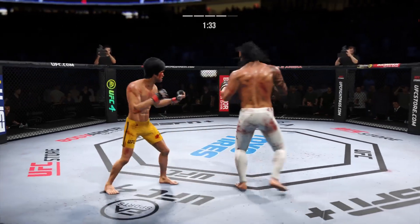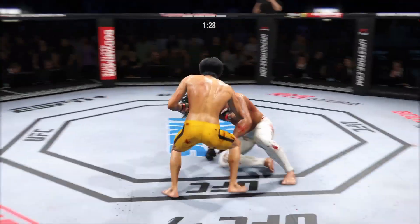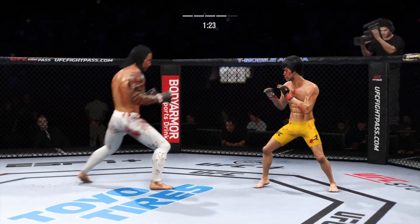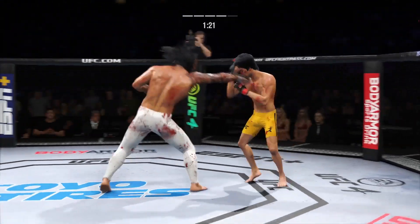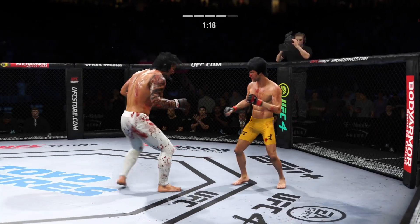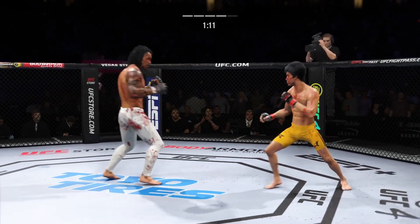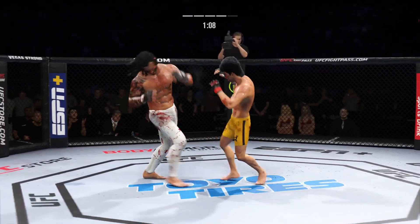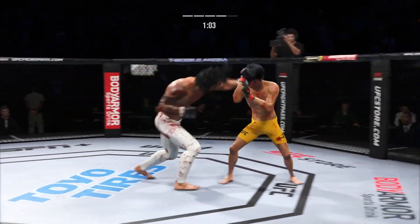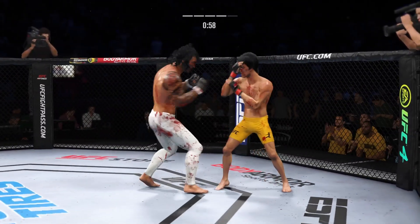90 seconds to go now. He is up, but man, is he hurting. A finish could come here at any time. Nice punch lands over the top. Man, is he hurting — a finish could come here at any time. Really good job by him there to raise the guard, DC, and block those shots coming his way. He does a great job of blocking all incoming strikes. Fourth round here — less than a minute to go. Tagged him with the uppercut.